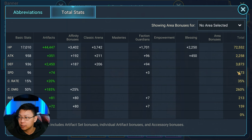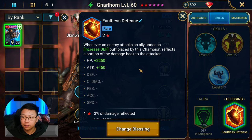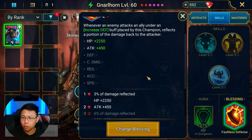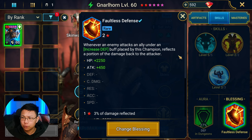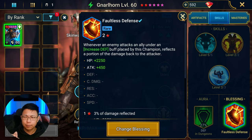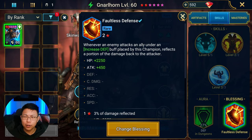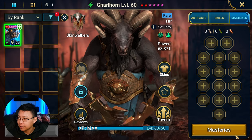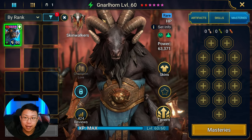173 speed is the speed you need for Gnarlhorn — nothing else matters beyond HP, defense, and crit damage. You could take Faultless Defense for some extra HP and to reflect a portion of damage, but I'm not sure it's necessary. There are no masteries on him, but you could add some if you wanted.